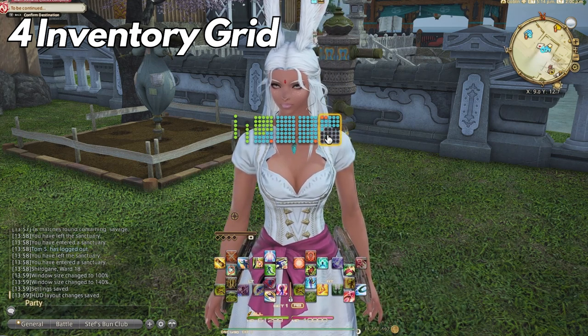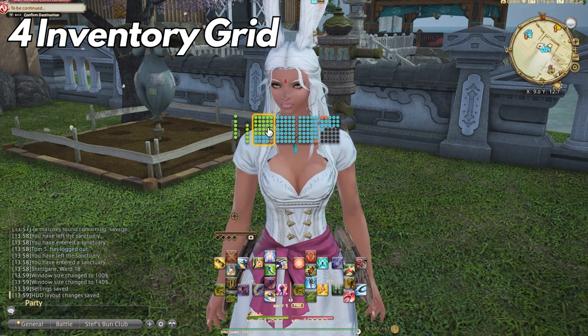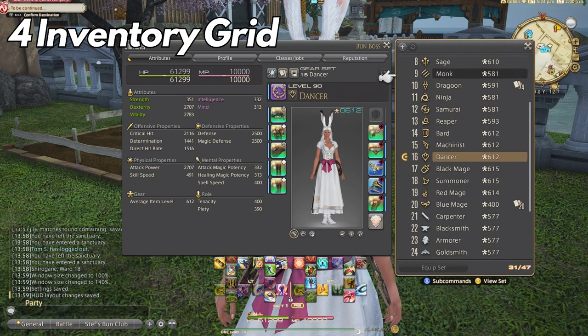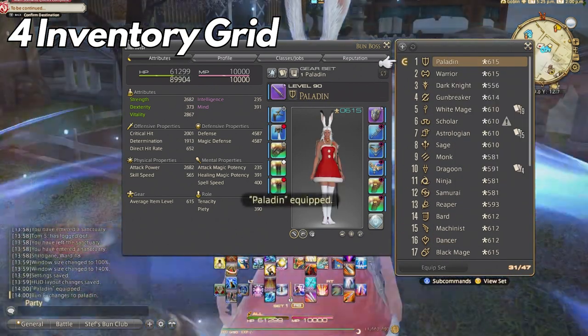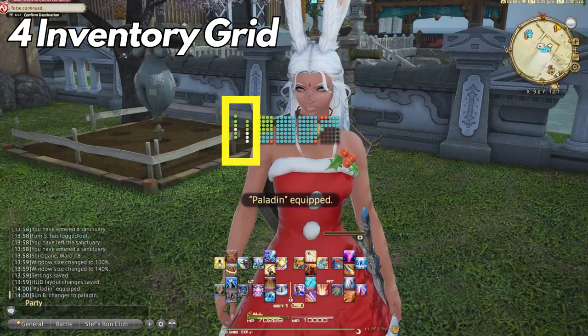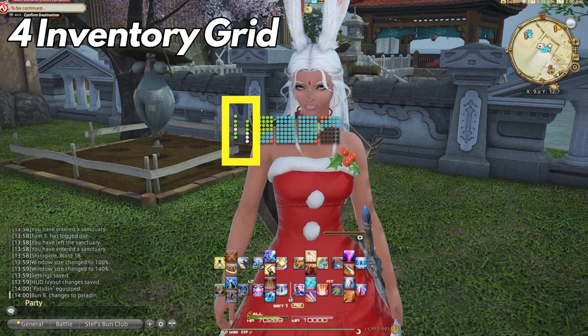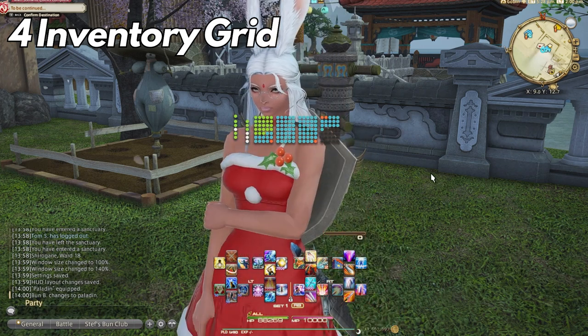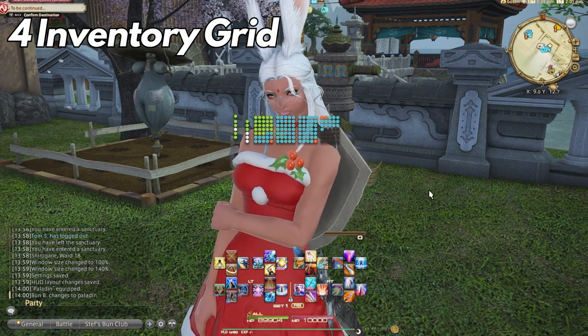You can click on any of these dots with a mouse to instantly open up that section of the retainer or your current character gear. This can also show you which gear is ready to be extracted for spirit bond — if I switch to my paladin, the dots turn white, meaning spirit bond is at 100% and it's time for extraction. It's an easy way to keep up to date on small things that can make you a lot of money, like selling stacks of materia on the market board.